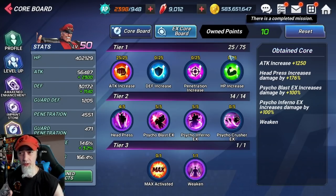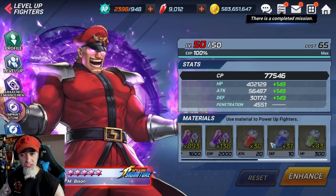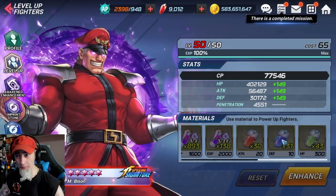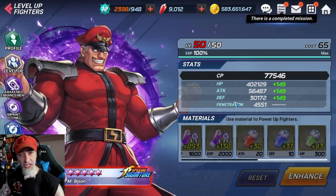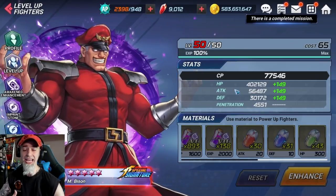Characters don't need to be A5 to use the EX core board — they only need to be I5 to unlock the final EX skill. You get 10 points for each awaken level your character is at, so at level 50 you have 50 points, level 60 gives another 10, and so on. Also, using capsules on characters increases combat power by raising attack, defenses, and HP.